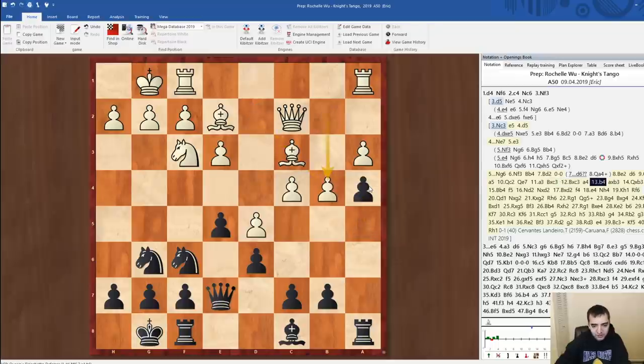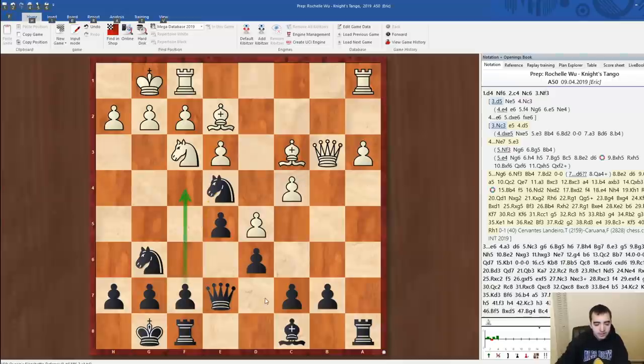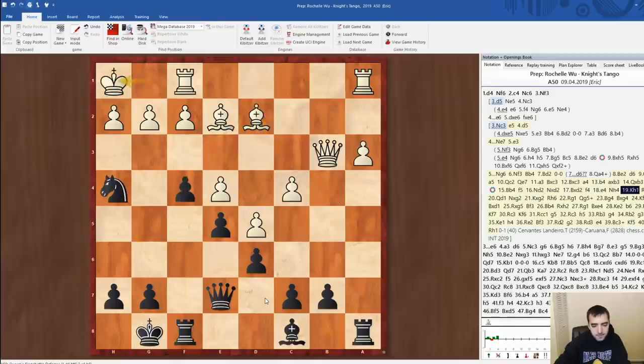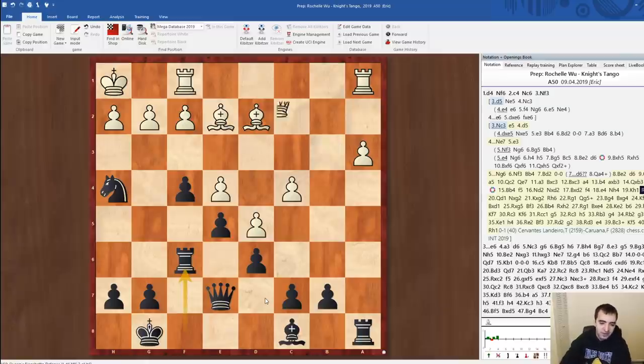Fabiano played very nicely. a4 slowing down the queenside, and then a very nice move: knight e4, preparing the f-pawn push. Sometimes it just takes one game to be inspired to play a certain opening. And then knight takes g2 is a great finish.